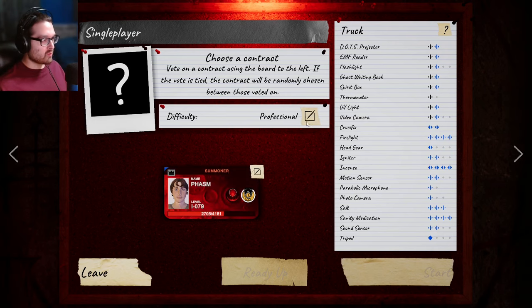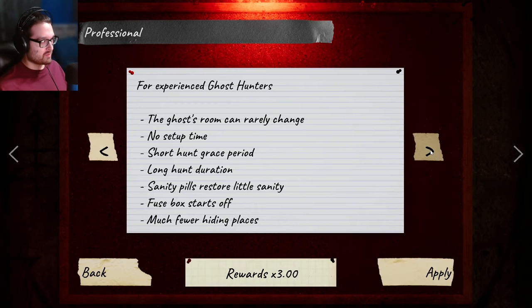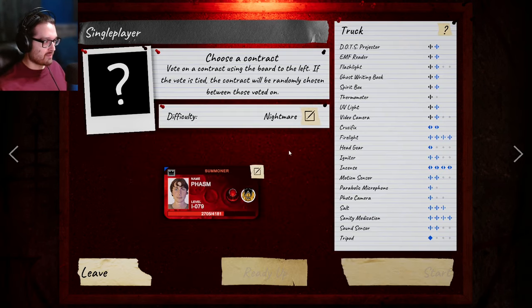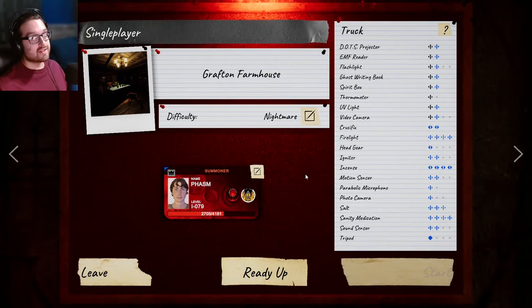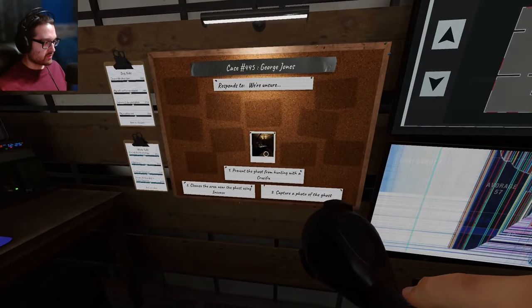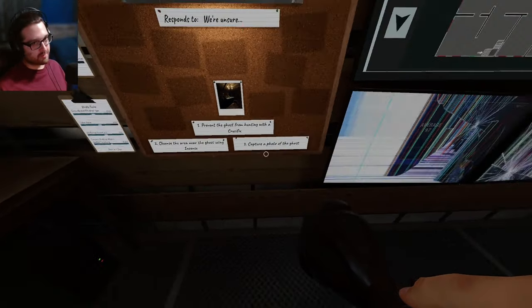Today we're going to be going into nightmare, and I'm continuing my nightmare runs on the small maps. But guess what? The blood moon is still here, so we're going into Grafton on nightmare. This is the first time doing a blood moon on anything harder than professional. Alright, George Jones: prevent, cleanse, and capture photo.